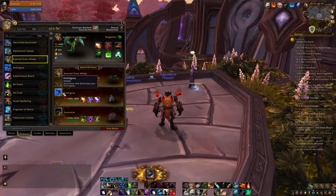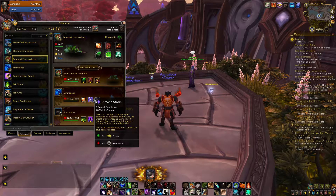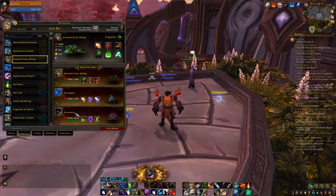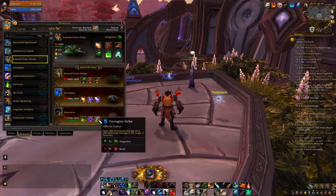As for a second pet, we are gonna use Amigosa with Breath, Arcane Storm and Surge of Power. As for a third pet, I suggest Anomalous with Corrosion, Void Nova and Contagion Strike.